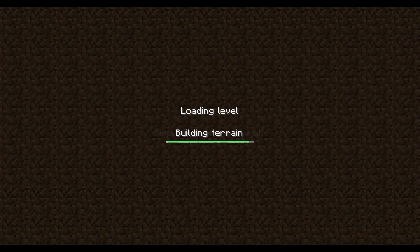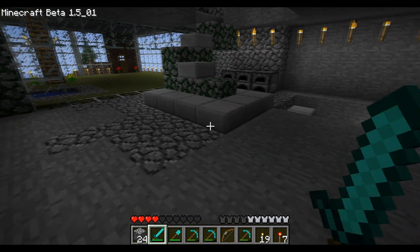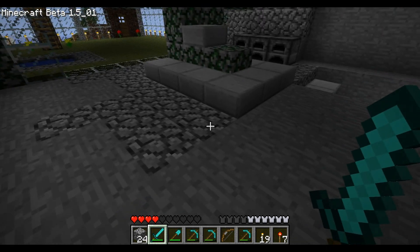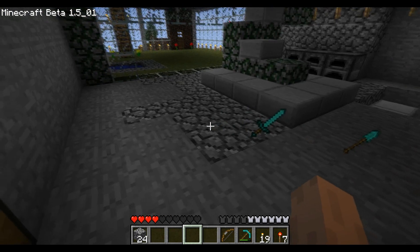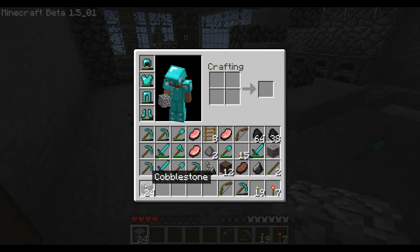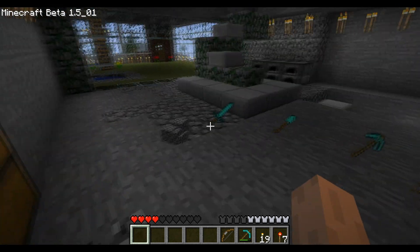So just load up your world. I've got a quick inventory down here. What you want to do is take the items you want to dupe and throw them on the ground with Q. If you want to throw stacks on the ground, go to your inventory and put them in your crafting area, then press escape. Now a whole stack should be on the ground.